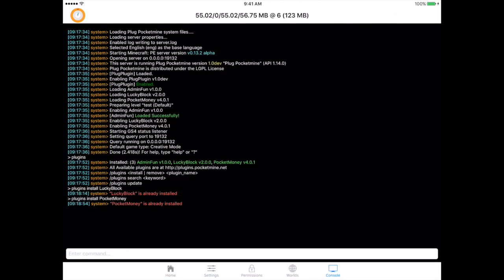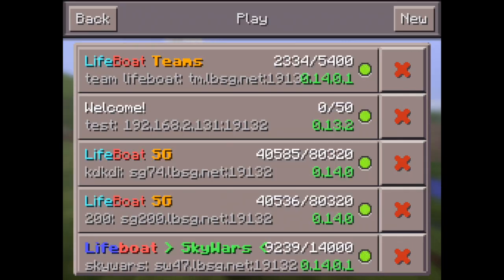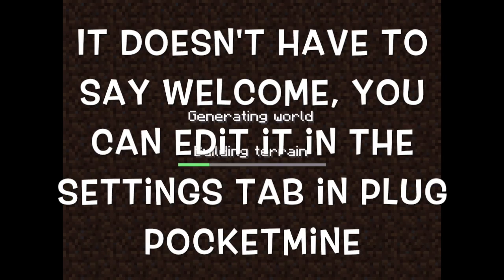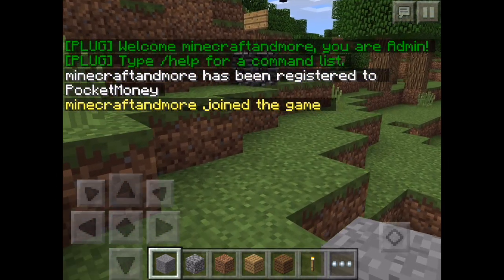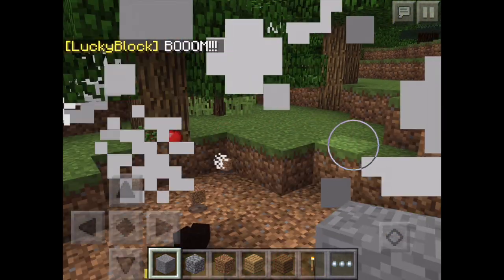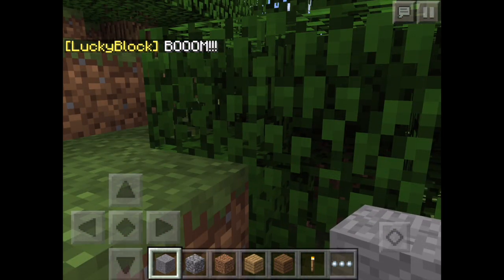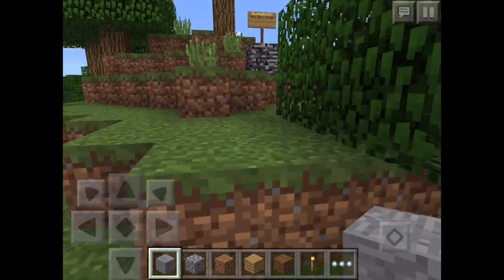That's all you need — I just have an extra one but you don't need that plugin. Now exit this and go onto your Minecraft Pocket Edition app and press play. You're going to see a server called 'Welcome' — press on it and you'll join the game. It says 'registered for pocket money' and a bunch of stuff. What this plugin actually does is it turns all sponge blocks in your world into lucky blocks.